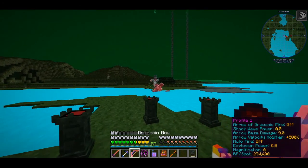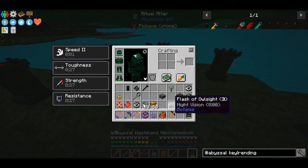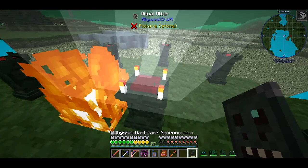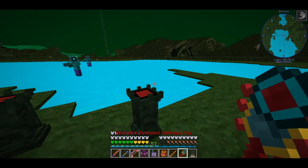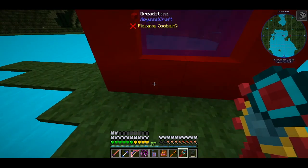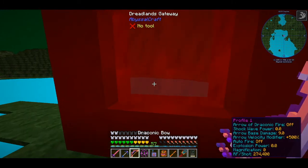Now we have our key, and the portal for the next dimension must be built in this dimension — you cannot make it in the overworld. See you on the other side.